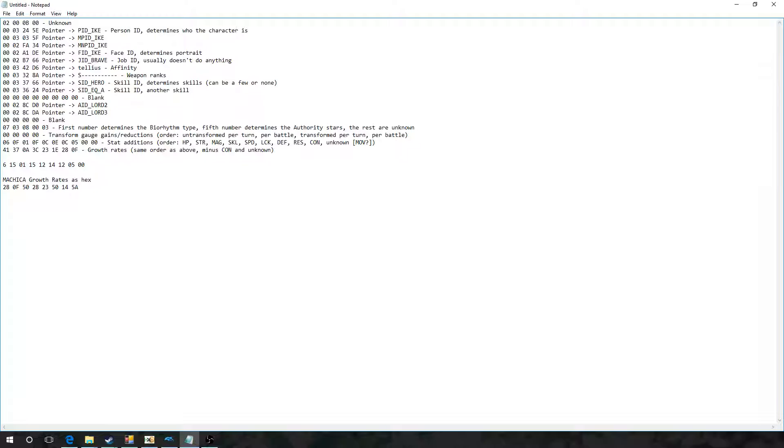So, Ike basically after his growth rates are calculated he gets a 6 in HP, 15 in Strength, 1 in Magic, 15 in Skill, 0, 12 in Speed, 14 in Luck, 12 in Defense.